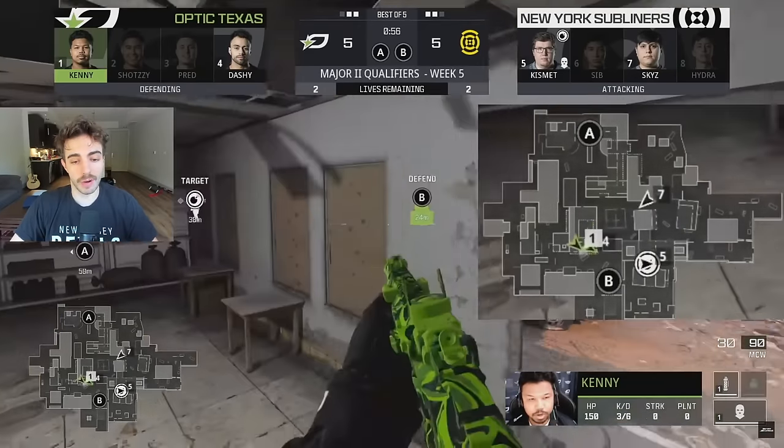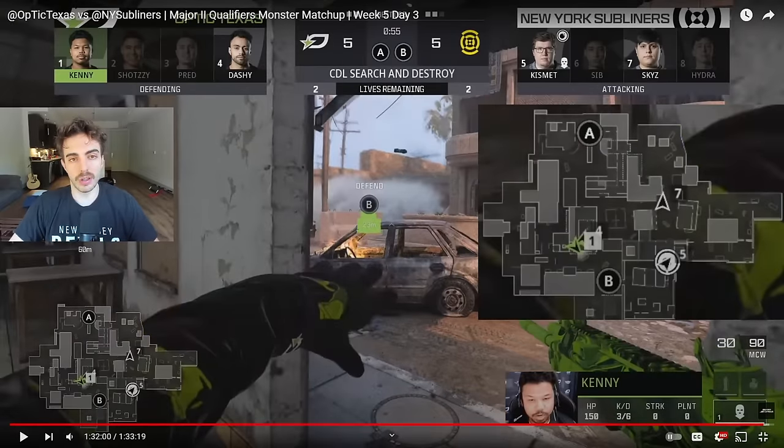It was a huge round for us. Obviously we lost the first two maps of the series, we come back, go into a Karachi search, go all the way to round 11, and clutch it up there. We end up taking the first seed for this next major, so we're going into Miami 7-0 — didn't lose a match this stage. So proud of the boys for doing that, and proud of the boys for icing up here because they've been in a lot of grueling situations this entire stage and have constantly been able to pull out these wins. Thank you guys for watching, hope you enjoyed this mini breakdown of round 11 versus New York, and I'll see you guys in the next one.